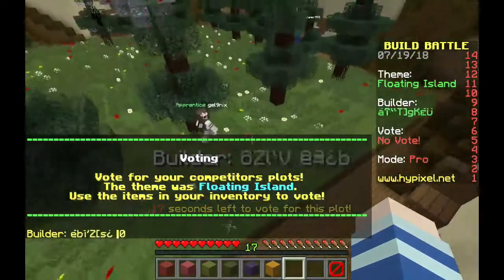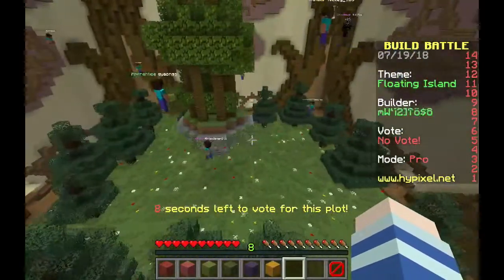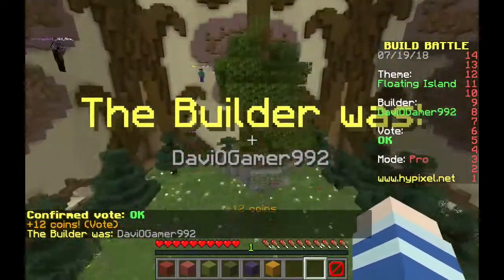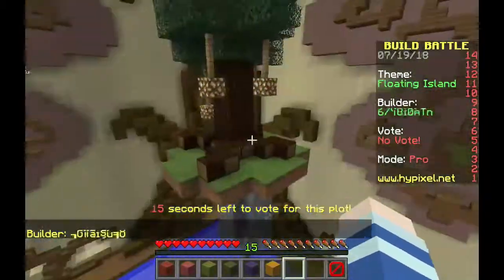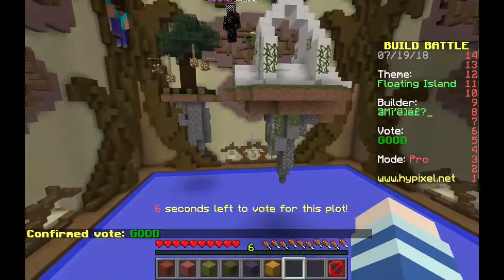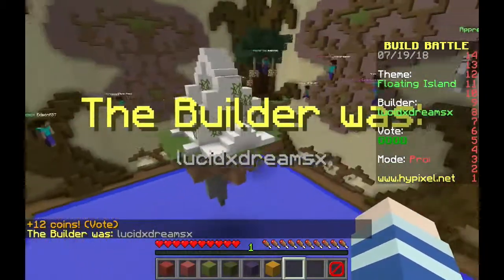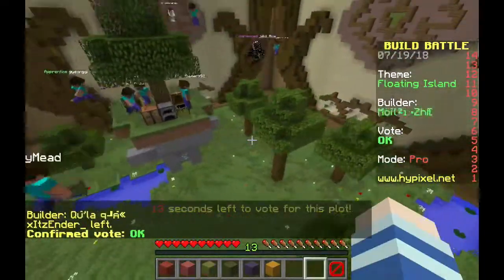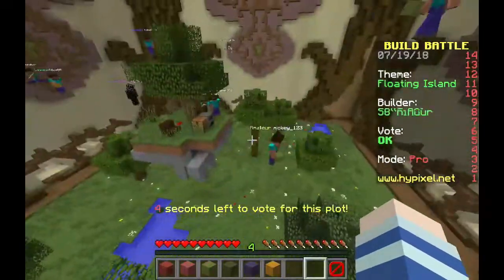We exceeded the height limit because of that giant jungle tree, but I can just vote. It's just okay — it's still a floating island. Let's see the next build. I kind of like the structure and this mythical tree over here. I give it a good — it's pretty generic, but I like the structures. It's still a floating island so he followed the rules. This next one is pretty generic, so I can give it an okay. It's a pretty basic floating island build, but at least there are different kinds of bone meal trees.